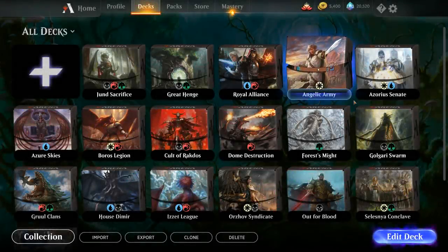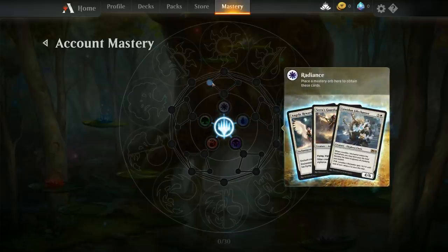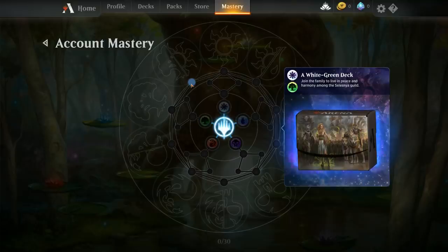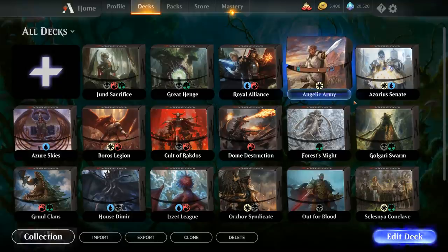Now that we've seen the deck in action, it's time to upgrade it. If you make a brand new account for Magic Arena, you get to upgrade the Angelic Army deck by playing the game and completing the account mastery tree, which has a bunch of white cards you can add to the deck. The game automatically suggests upgrades as well. Once you complete the entire account mastery tree, you unlock the two-color guild decks, which also contain white cards you can slot in without spending a single wildcard.